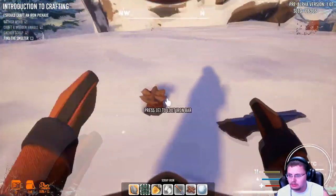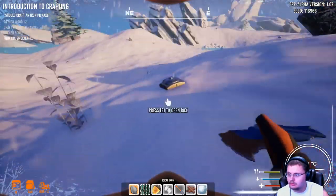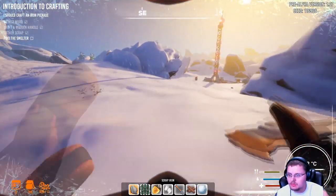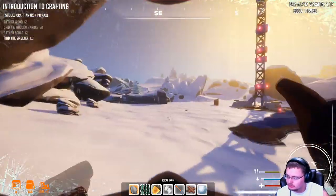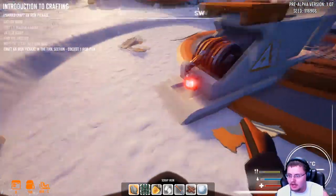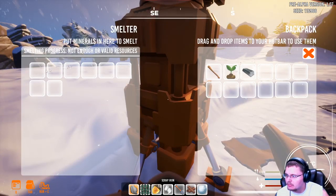I wonder if that's it. I found an iron bar — that's nice. Another box — more iron bars. Where the heck would a smelter be? I'm assuming it's not going to be that far — probably this guy right here, right next to my base. Let's hook up the power. That's what I'm talking about — that wiggle right there. That's pretty much what got me.